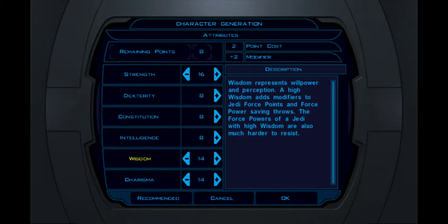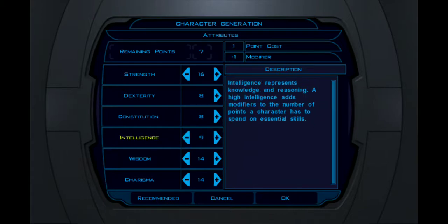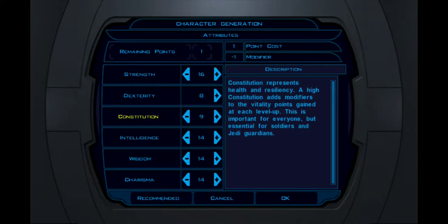I don't want to stack Charisma as much as I want to stack Wisdom, I think. Charisma and Wisdom are both used to multiply my force skills. Constitution — yes, I think I can take the Dexterity penalty without a problem.